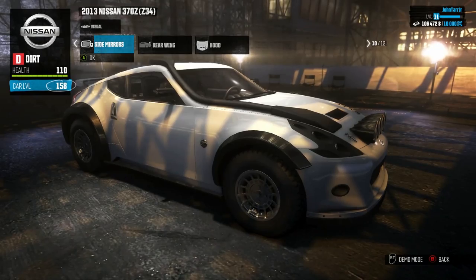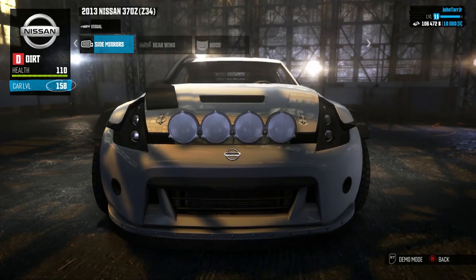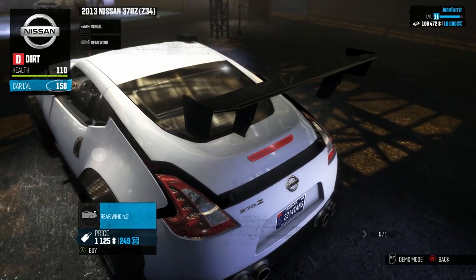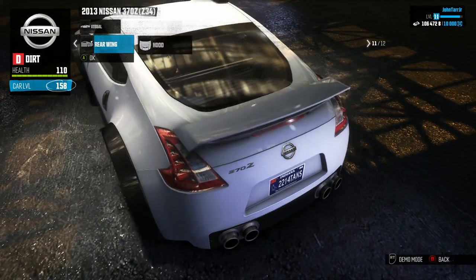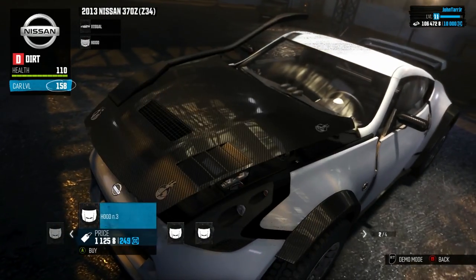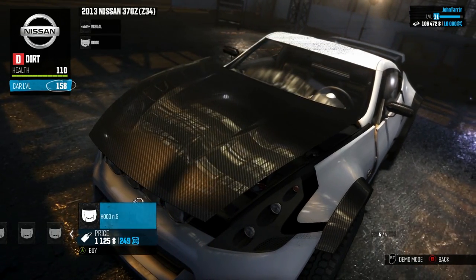The side mirrors are very dependent on what package you have equipped on your car — not a lot of options. Only one rear wing option for this package. There were more on the street package. On the hood, only a few options as well, but again these differ dramatically with what kind of package you have equipped.